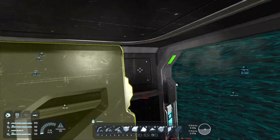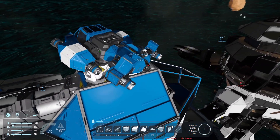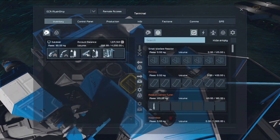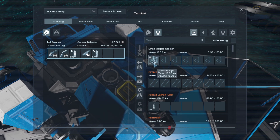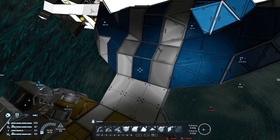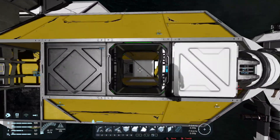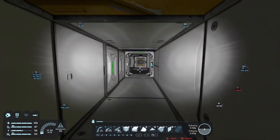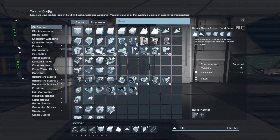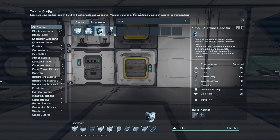We got uranium and the uranium could be placed up here to kind of charge us up a bit. It's not too bad. We don't have placement for a small reactor inside. I think we were low - we were low on something.